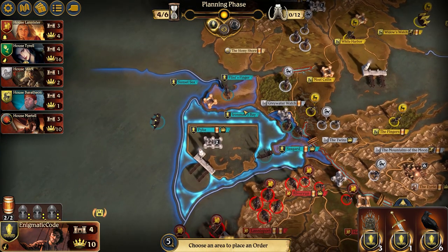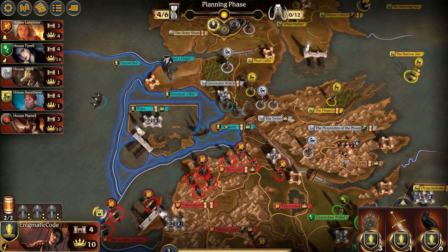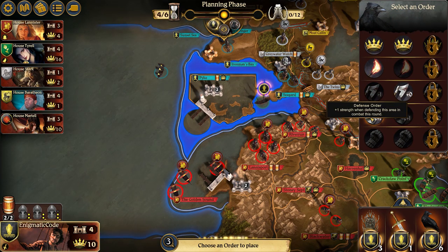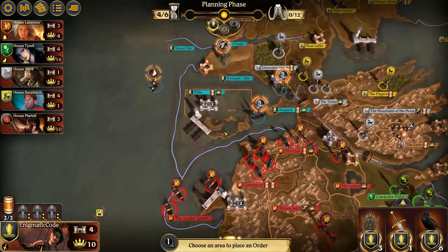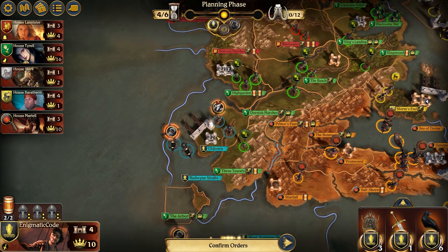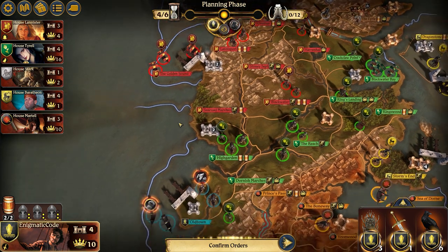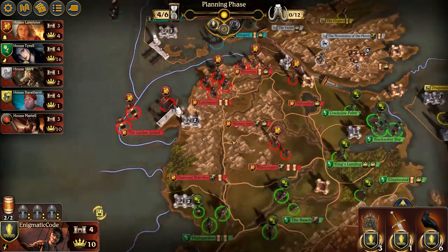We're going to move away from Flint's Finger. Keep defending there. Might as well. Defend here. So the idea is we're going to come from Flint's Finger and take say Three Towers or something like that, or use it as a stall in case we don't want to attack first. And if I can get Highgarden, Oldtown, Seaguard, and Pike, I think that would be a really, really good setup.